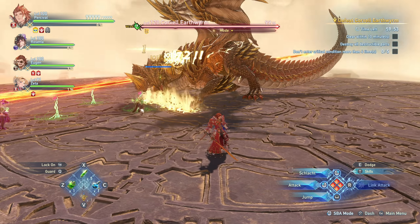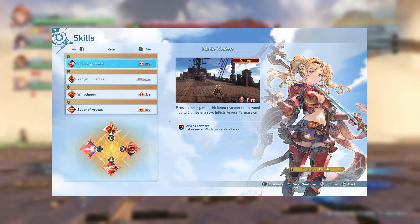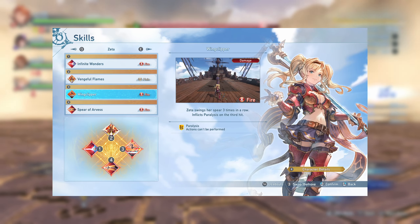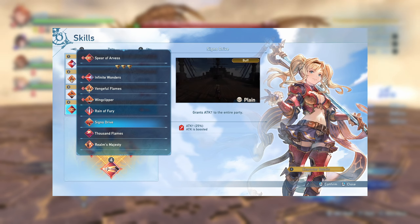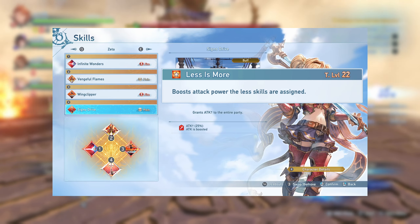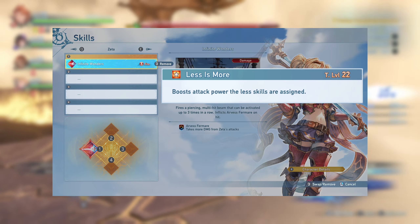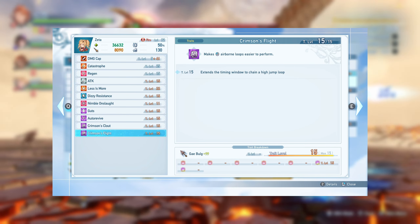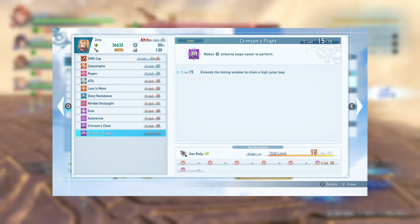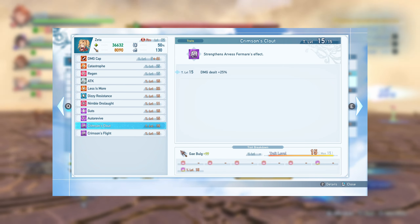Zeta has the potential to do amazing damage in the hands of the AI, but requires some unique adjustments. You can use the standard build of Infinite Wonders, Vengeful Flames, and Wing Clipper, but make sure to remove Spear of Arves because the AI does fewer aerial loops with it equipped. Alternatively, some prefer to use the Less is More sigil and unequip all her skills, which maximizes her aerial loop uptime. Zeta has the added benefit of not needing either of her class sigils, because the AI is able to perform her aerials without Crimson Flight, and the value from Crimson Cloud is low, especially if you're geared and already hitting damage cap.